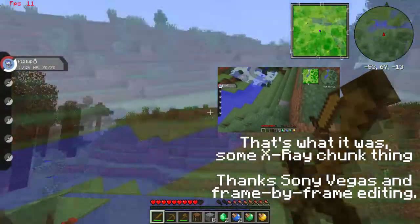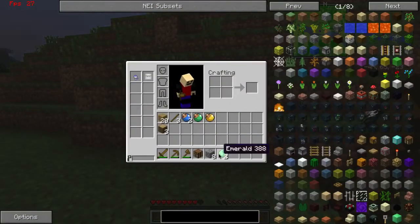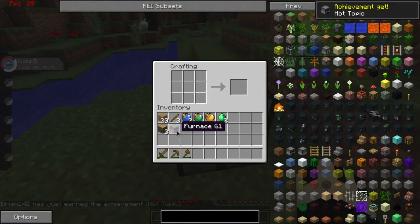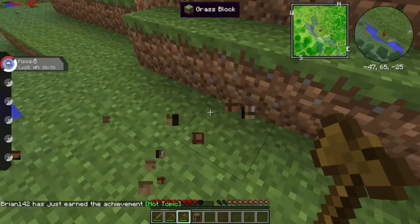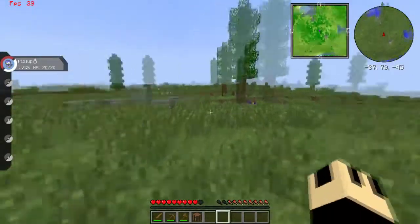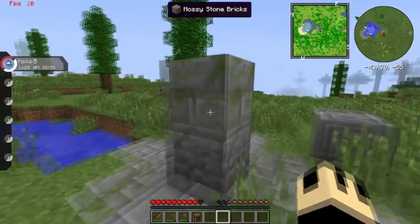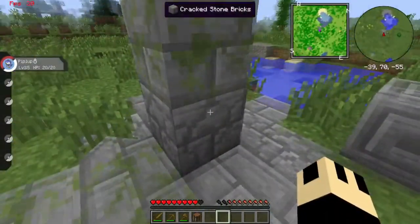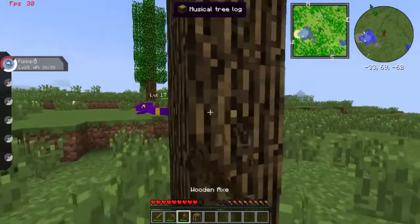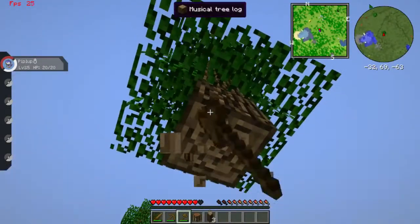Well, anything cool for that matter? That was weird. Let's get these out of my hotbar. Yeah, I wanted to get one of those, just hold on to that. These are pretty cool — I want to say they're part of some mod, or they're just naturally spawning like that. Musical tree log. I can still use this if I want to create musical instruments. That's what it's used for.